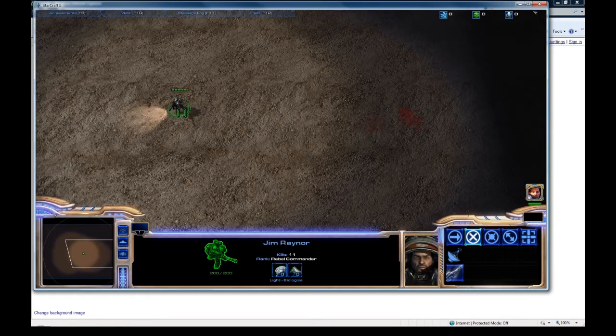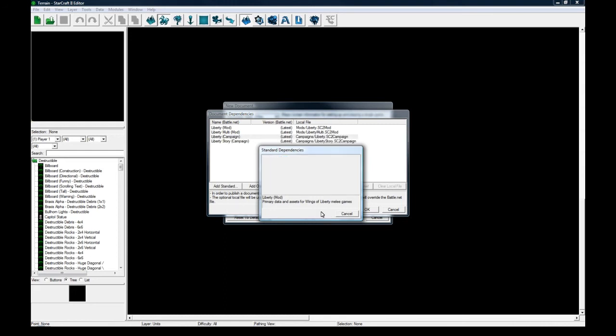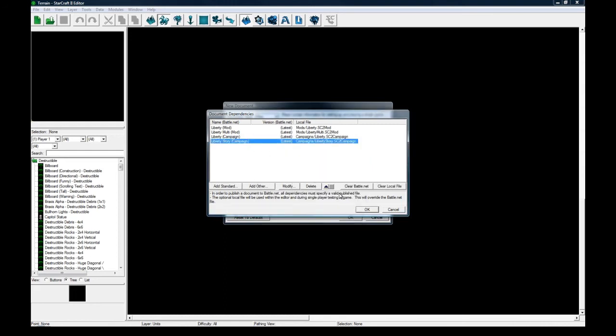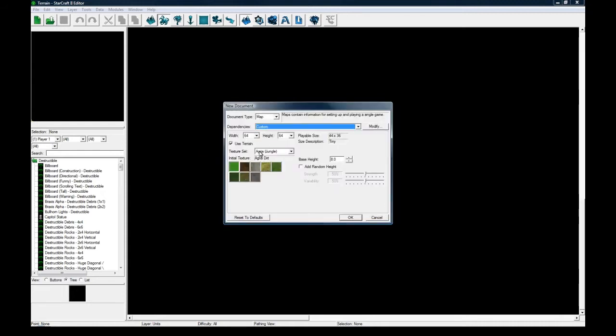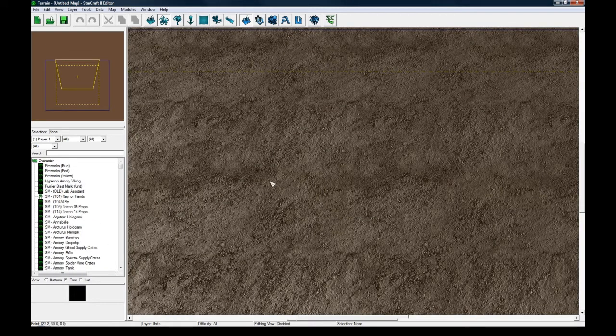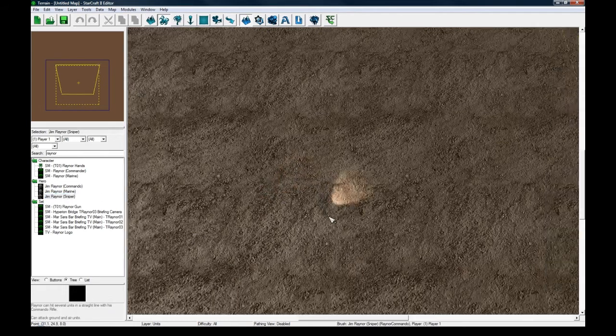So why don't we go ahead and start this tutorial. To start off, let's go make a new map. Make sure you set the dependency to custom so we can see the penetrator round ability. Add those two in and then drag story up to the top and press OK. I'm just going to be making a relatively small map here on Agria and press OK.